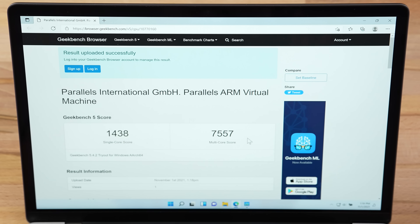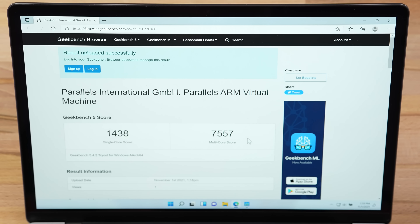There we go — we're getting around 7,500 multi-core points, which is basically the performance of an M1 MacBook Pro natively in macOS. Of course this is going through a virtual machine so you're not getting all the performance, and you also don't have access to the full 10 cores. So this is actually very impressive, but as we know the graphics side is going to be much higher.